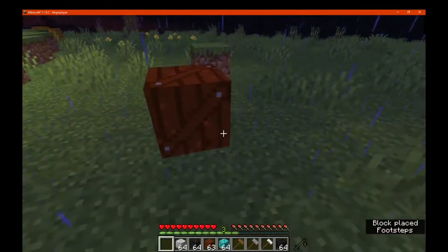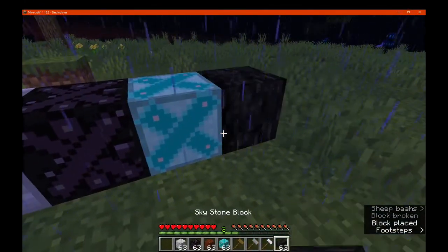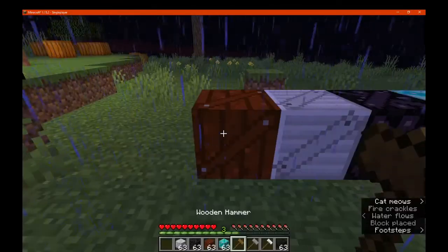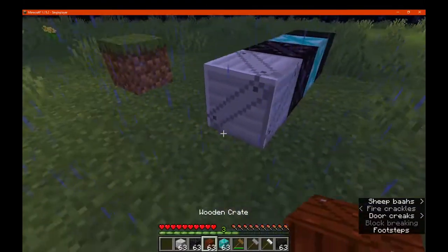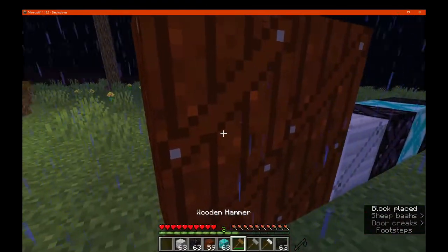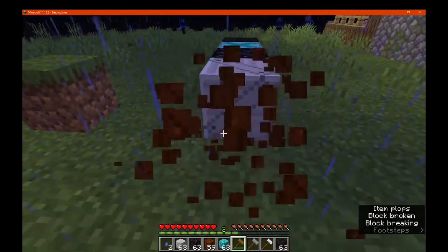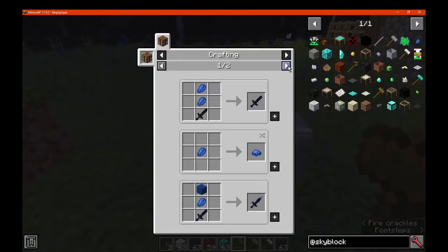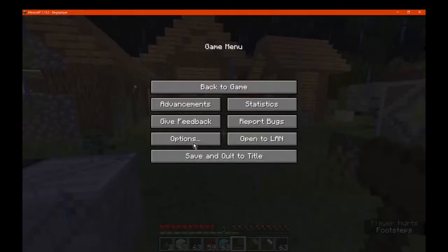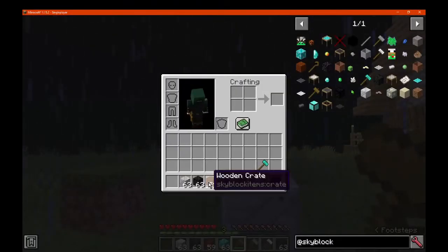We've got some crates to cover. We use the wooden hammer on this — we didn't get anything that time. We have to break many of them. So we've got a small lapis here, and that's all we're getting. So lapis chunks: if you need lapis or anything, we've got that as an option. We've got mobs attacking. You get lapis or shim from the wooden one.